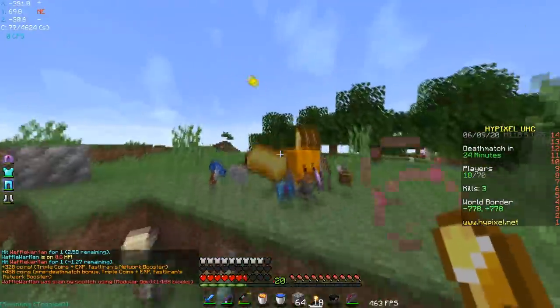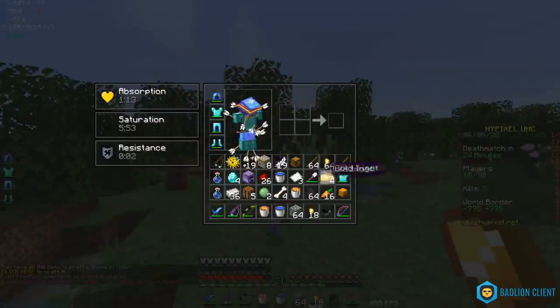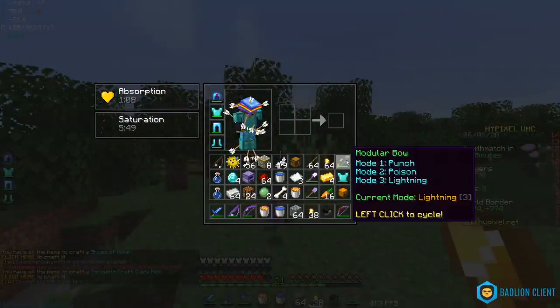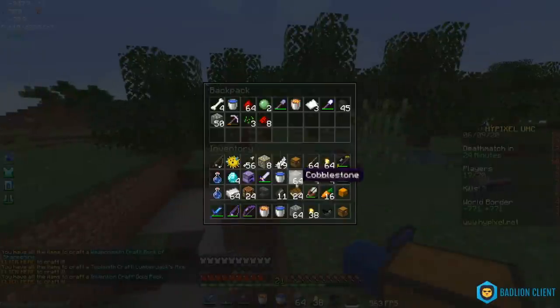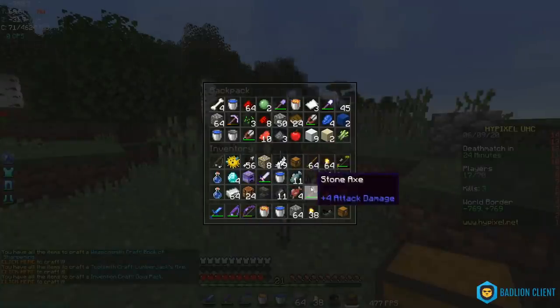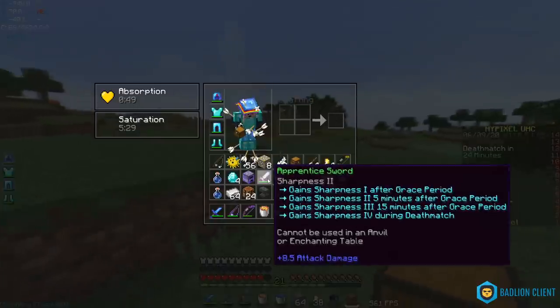That was kind of annoying but I somehow survived and I'm gonna be full diamond. Wait — this guy had Power 5? I was wondering why the bow was doing so much damage and why he only wanted to bow fight. Oh my god. That was insane — he had Power 5 but I still killed him in a bow fight. Okay, well Power 5 is definitely better than Modular bow.